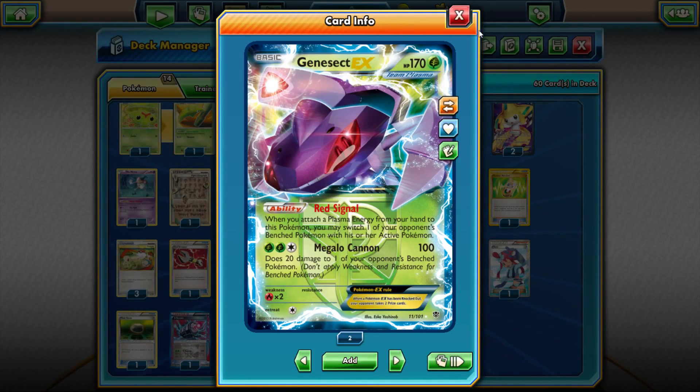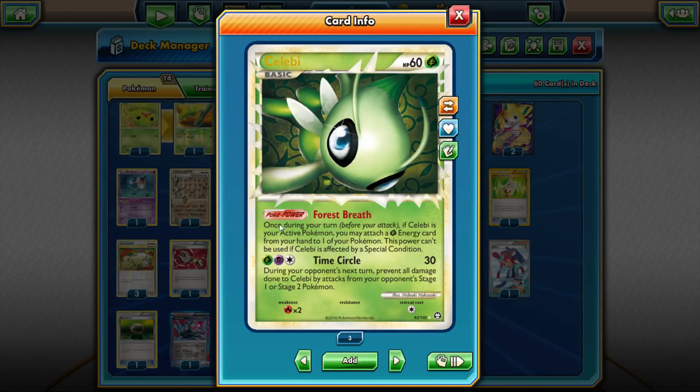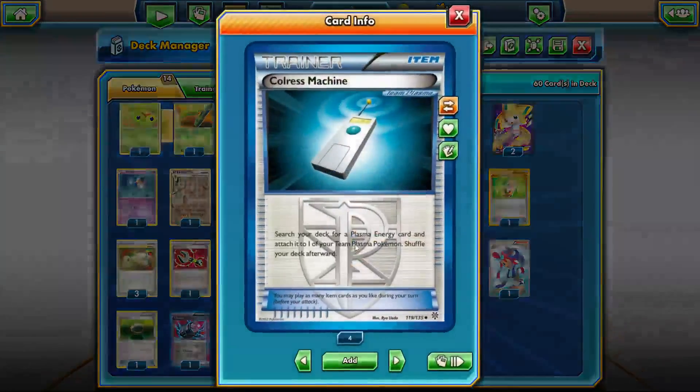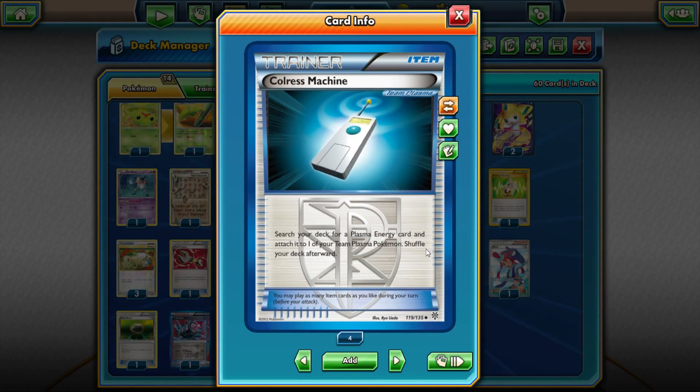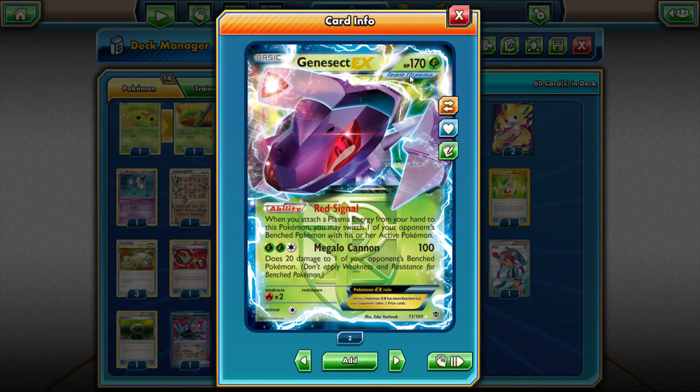We're going to pair Genesect with Celebi. His energy count is two grass and one colorless, which is a pretty high amount to get onto a Pokemon and still have a lot of speed. But we're able to mitigate that with Celebi. Celebi Prime has this Poke Power called Forest Breath — once during your turn before your attack, if Celebi is the active, you may attach a grass energy from your hand to one of your Pokemon. This lets you essentially cheat the one-energy-per-turn rule. You attach one energy with Celebi, another as your manual attachment, and we have Colors Machine, which lets you search your deck for a Plasma Energy and attach it to one of your Team Plasma Pokemon. So that's three energy in one turn — you can potentially power up Megalocannon within one turn and get Genesect going.